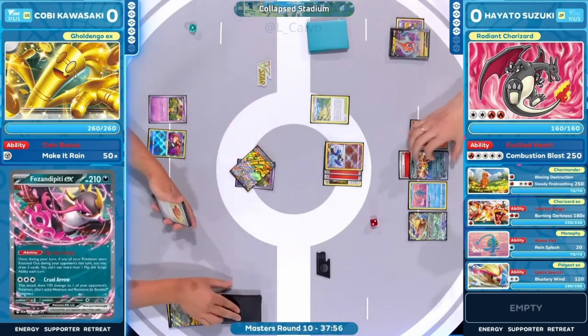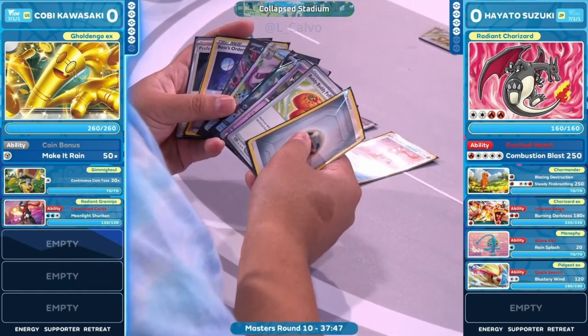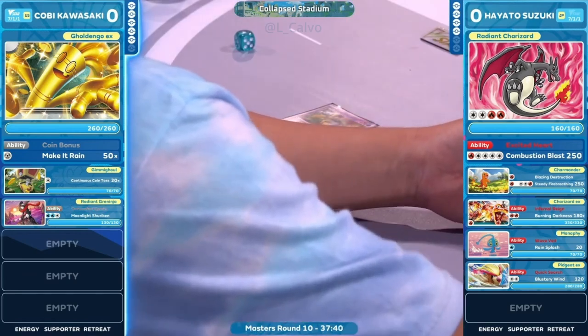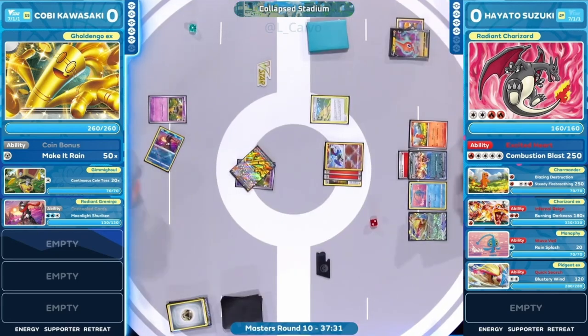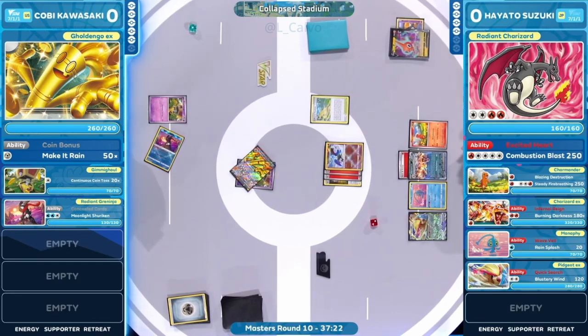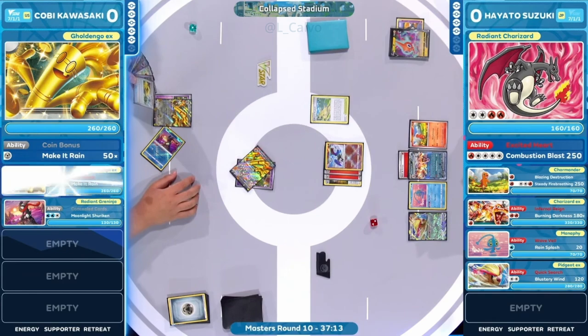A Pheasant-pity top-deck right after a knockout — that has to feel pretty nice for Kobe. He was not expecting his Golden Go to fall this early. The weakness plays perfectly into Radiant Charizard's fire type, taking the big KO on Golden Go. Kobe just doesn't have that setup he's looking for — typically plenty of Golden Gos drawing resources and taking knockouts. Kobe's recovering now having just taken the single knockout on Charmander.